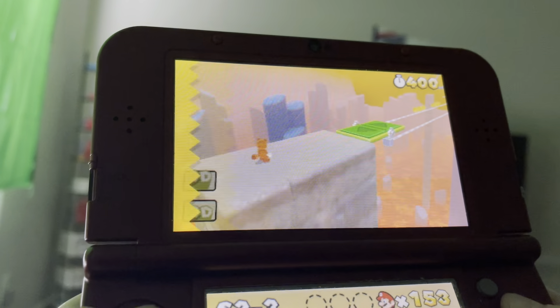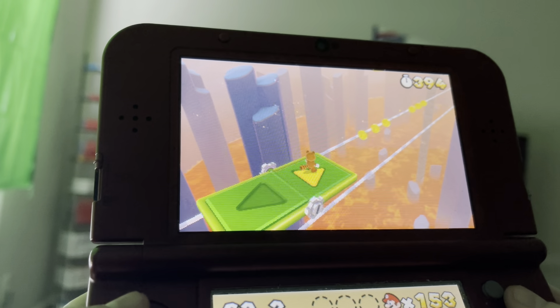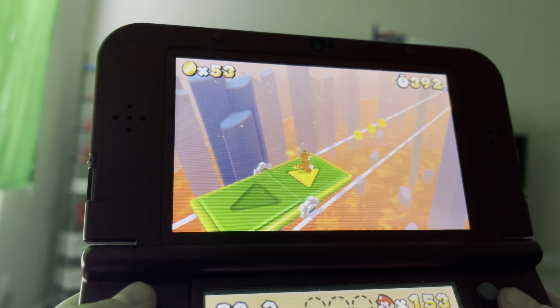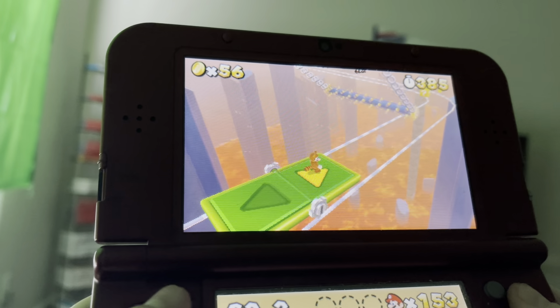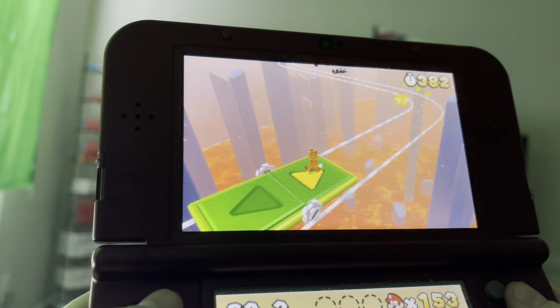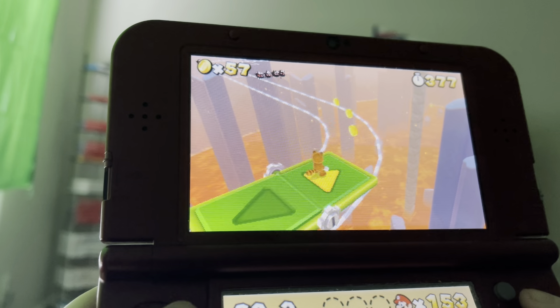Special World 2-3, here we go. This level is very easy — Special World 2 is very easy. Watch out for these spike things like that. What power-up do they give you? They don't give you a power-up there, that's okay.